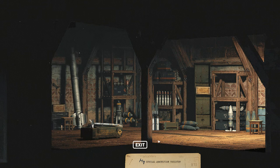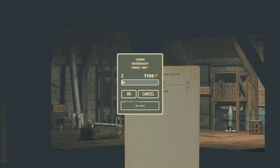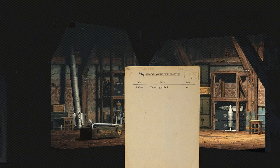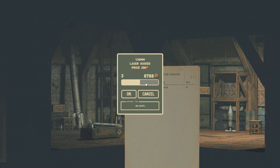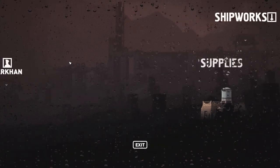Now if we go over to Ammunition — we do have 10 pieces of Incendiaries, and 6 laser guided for 130mm, which is not something that I use. So we'll go ahead and sell those. And if you can see right there, that's just so much money off of selling that fuel.